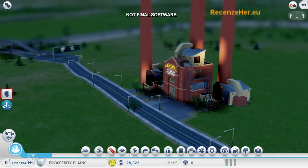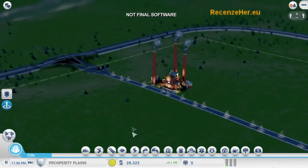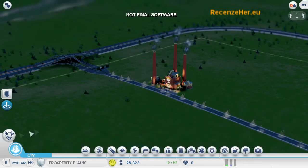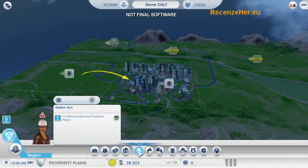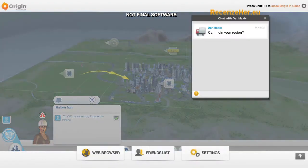One of the cool things about multi-city play is that the Sims are going to drive back and forth between the cities. You can already see some commuters from my casino city making their way over here to work in my coal plant. I'm going to turn on the power data layer. The power is on and flowing nicely. If I go back up to region view, I can turn on the data layer here and see which resources are being shared between the cities. Power is being sent from my coal power plant over to my casino city.